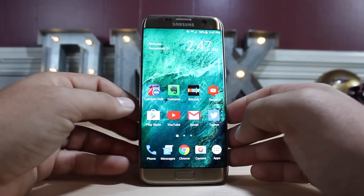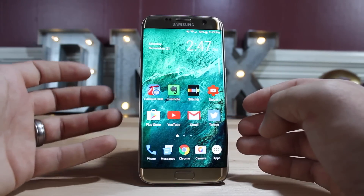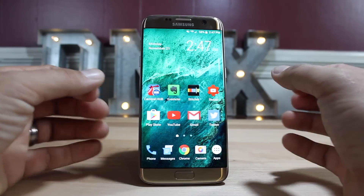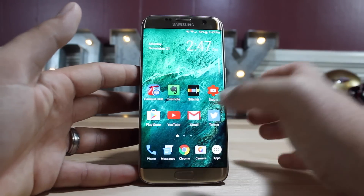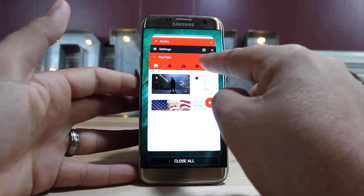Another really cool option built into Android 7.0 is the multi-window feature. We've had a split screen feature in Note devices before, but Android 7.0 builds that split screen feature into all Android devices. To access it, pull up your recents and you'll notice this little option here — it looks like two little windows or two little bars.